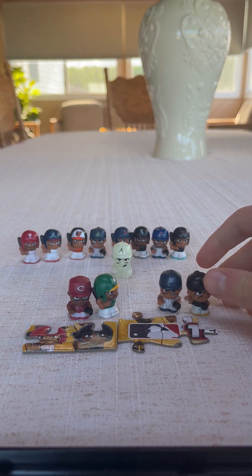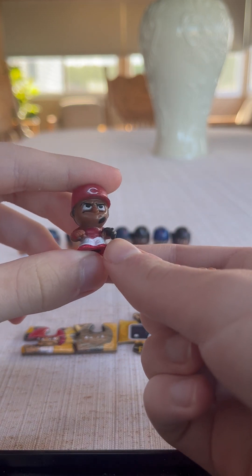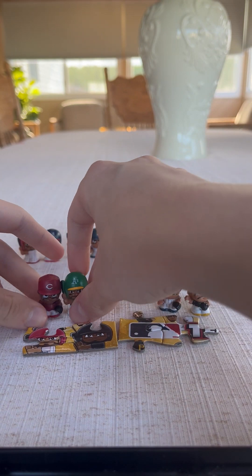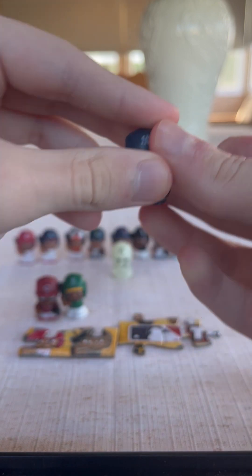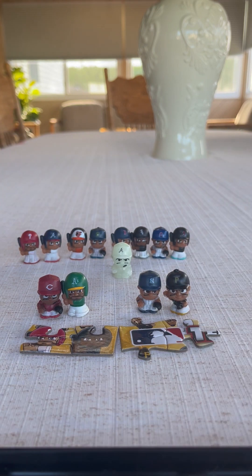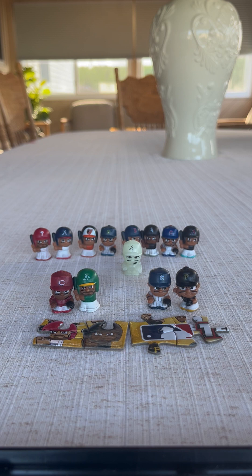Today we got four new teams added to the collection. In pack number one, we pulled an Elly De La Cruz from the Cincinnati Reds and a Shea Langeliers from the Oakland Athletics. In pack two, we pulled the New York Yankees — my favorite team — Aaron Judge, and a Mitch Keller from the Pittsburgh Pirates. If you guys enjoyed today's video, please like, comment, and subscribe for more awesome videos. Thank you guys for watching, and I'll see you guys in my next video. Bye, everyone.